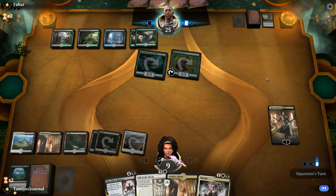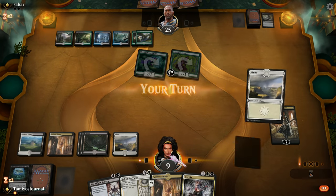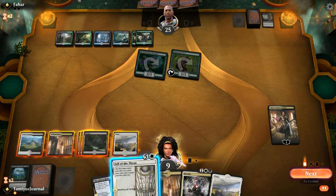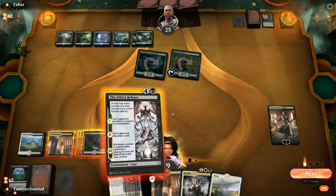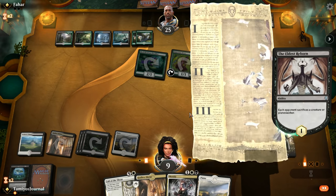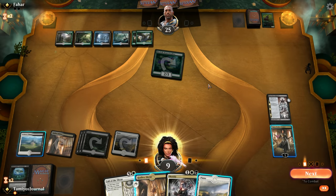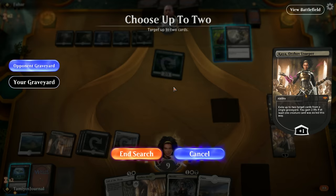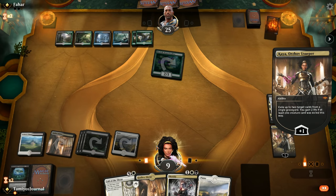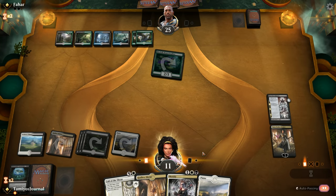Our opponent plays another land. We're holding onto our lands. Do we make them sacrifice something? Yeah, I guess so - there's no reason not to play Eldest Reborn at this point. Yep, they sack that. So we'll just uptick Kaya, gain a little bit of extra life, get rid of the Teferi via Contempt. No chance for them to use Find / Finality or anything as well, which is pretty handy. Don't play a land out.